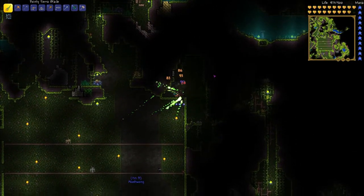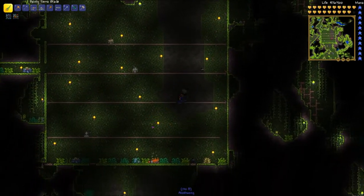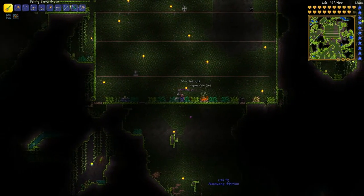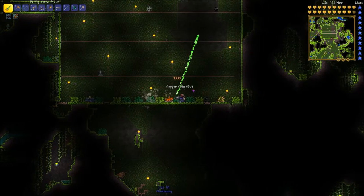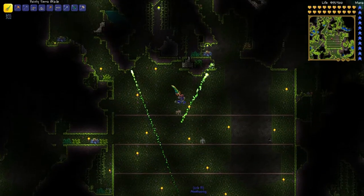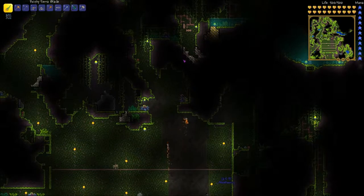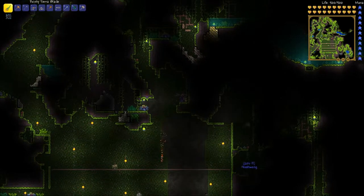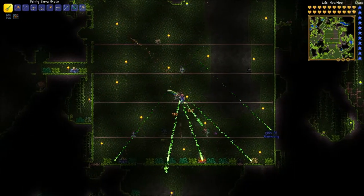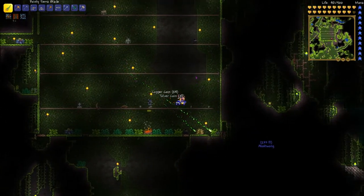It is capable of killing Plantera with Shadow Armor — we did it. It was a lot of dodging and we had four guys. If there's a big group of you, we advise that you make a small room and put a bed in there so that everyone just respawns and you can just keep hitting the monster. Because as long as you're on an easy core, when you die you shouldn't drop all your items like in Minecraft.